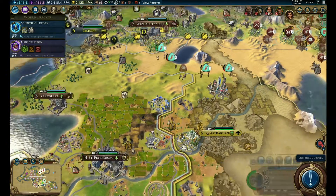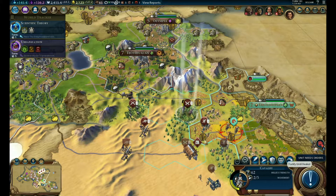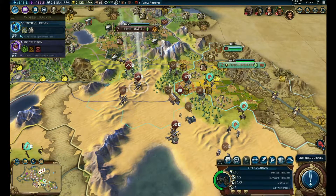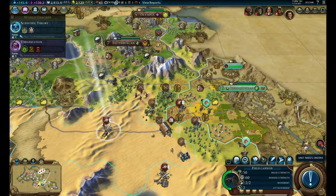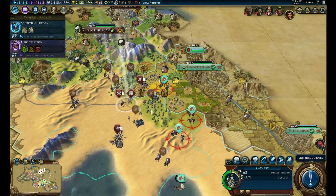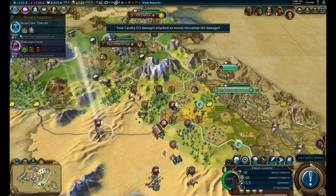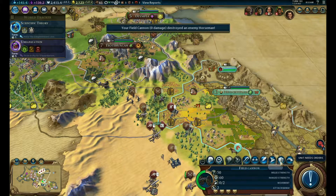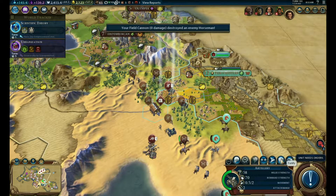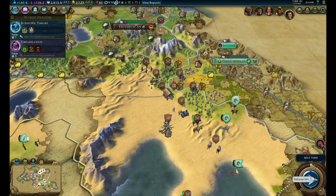We're going to send this guy to go fix what we messed up earlier. This guy can't attack unfortunately, so we'll move this guy here and heal him up. Move this guy in here, that guy move in. Let's attack with this guy - let's take this guy out, or at least attack him. You go babysit the battering ram - you can still attack. Boom, there you go, very nice. Fortify, fortify, fortify, skip your turn, go next turn.